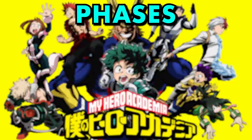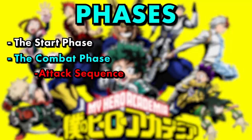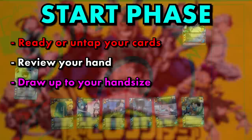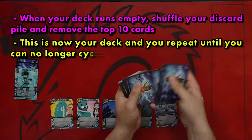Phases. Gameplay in My Hero Academia has the following phases: the start phase, the combat phase (which includes the attack sequence when an attack is successfully played), and the end phase. For every turn except the first, you ready your cards, review your hand to see if you want to discard a card, and then draw up to hand size during the start phase. You use a lot of cards in this game, so when you run through your deck, shuffle your discard pile and remove the top 10 cards from the game. When you can no longer do this, you lose the game.